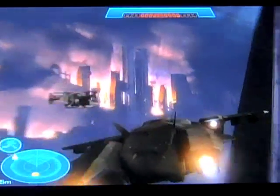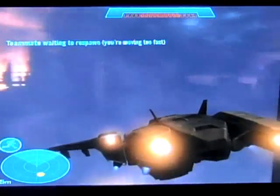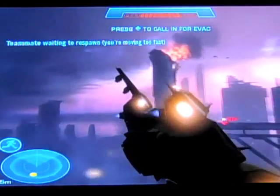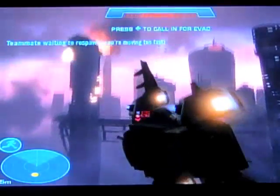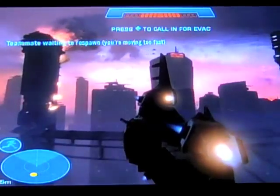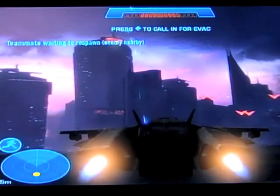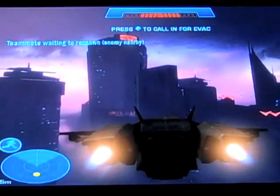Ta-da! You'll see your falcon just kind of go crashing down, and you will now have a pelican. It defies the laws of physics, flies through solid objects, and if you can do it, you can also complete the mission with it. You are also invincible!